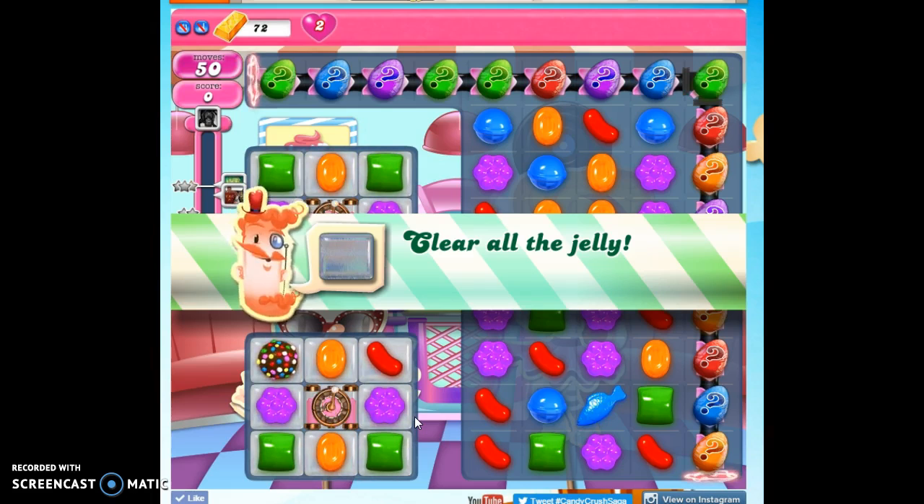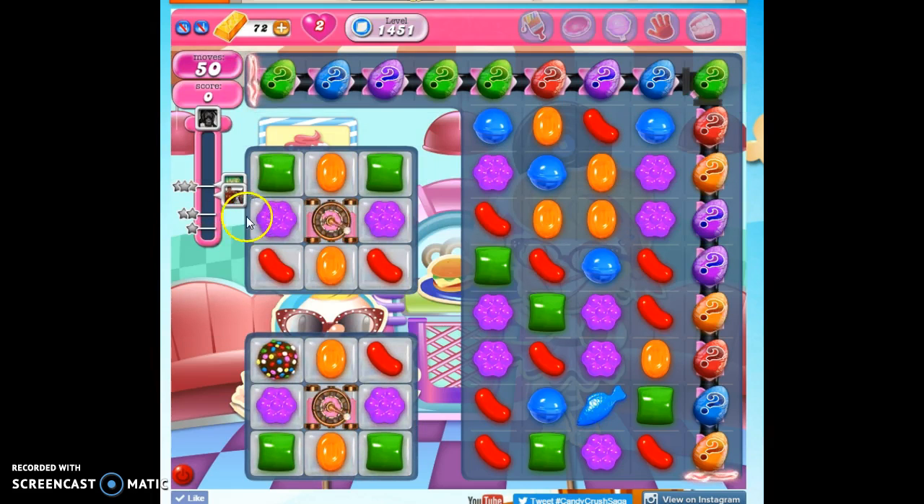So let's look at our board. We have 50 moves, which is generous. We only have to reach 32,000 points, but we have to clear out the jelly in these isolated squares that are trapped with this evil spawner residing there in this little island. So that's going to be tough.